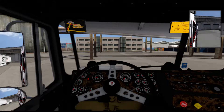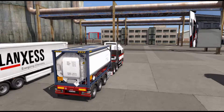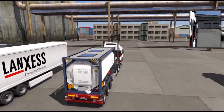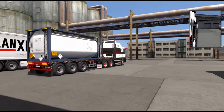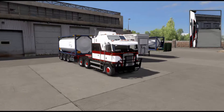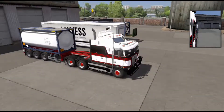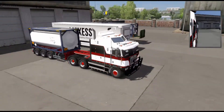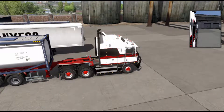So today, episode number 37 — what are we doing? Well we are here in Mannheim in Germany, we've just picked up our load. This is the load we've got — a little tanker container, whatever you would like to describe this as on the trailer there. We are of course driving the Kenworth K100E; this is the truck that we are still using at the moment. It's quite a big American truck but it certainly does the job for what we need.